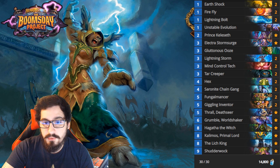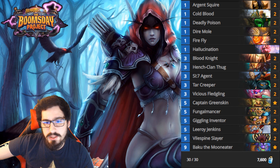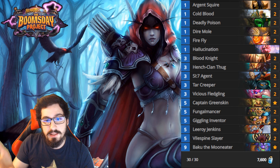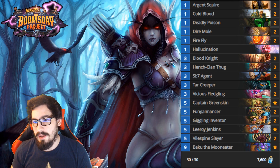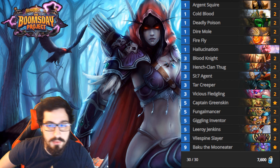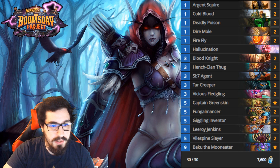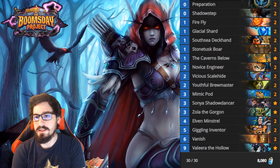Moving on to Rogue - looking at Odd Rogue, I don't really want to cover this too much because it hasn't changed at all. The only addition is Giggling Inventor, and because of that we add Blood Knight as a tech. Previously I had Void Ripper in those slots. You can play two Blood Knights or two Void Rippers - the deck performs basically the same. It does what it does really well: play a minion every turn, use a 2/2 dagger, buff with Fungalmancer, and hit face with Cold Blood and Leeroy. Very cheap, very good, climbs exceedingly fast.